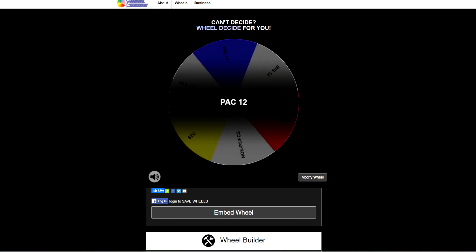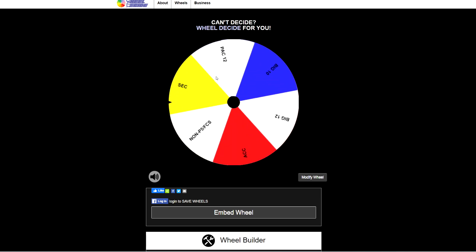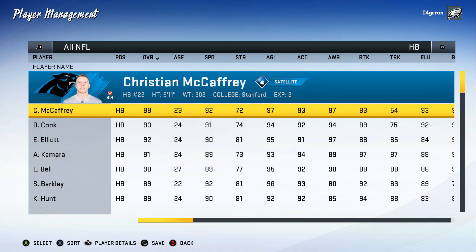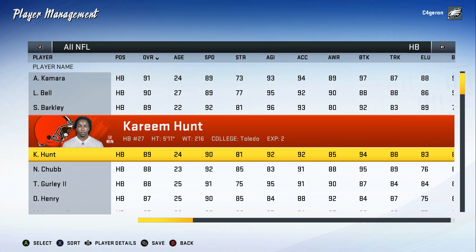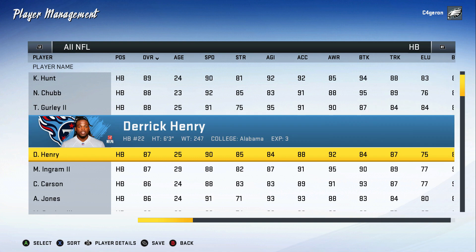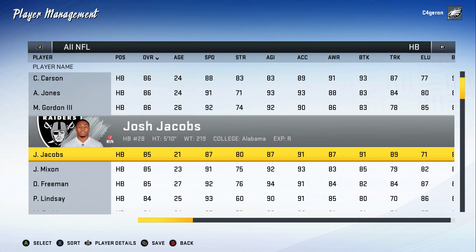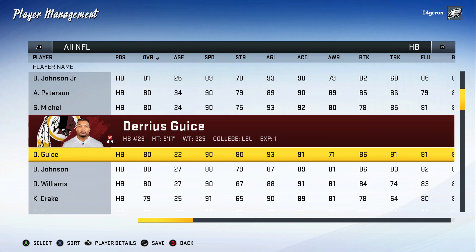For running backs we're going to use a little strategy. There are a lot of top SEC running backs — Alvin Kamara, Nick Chubb, Todd Gurley, Derrick Henry — but we're going with a budget approach. Josh Jacobs on a rookie deal, 21, 85 overall with star dev. His partner in crime will be Darius Guice from LSU and the Redskins — another affordable option.